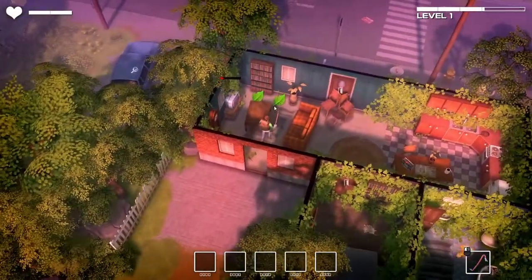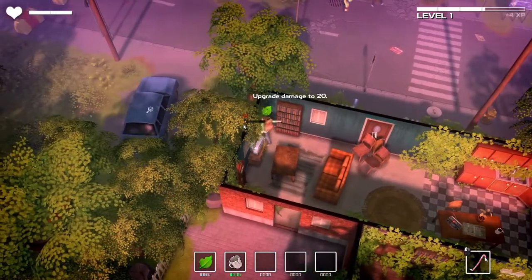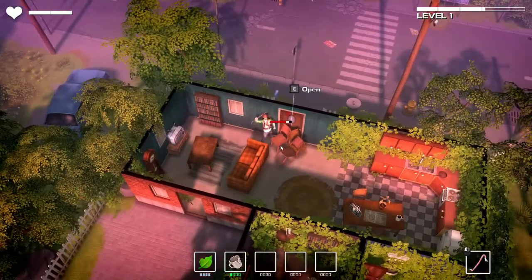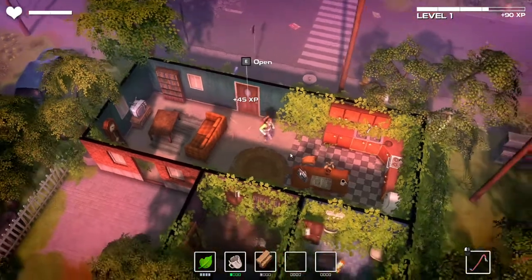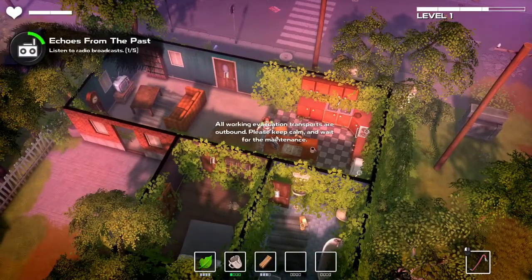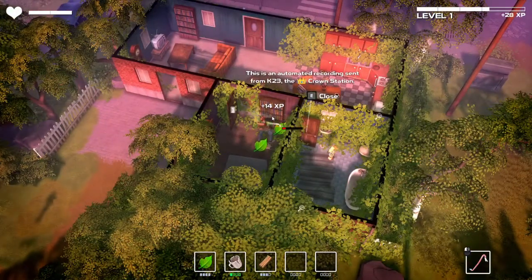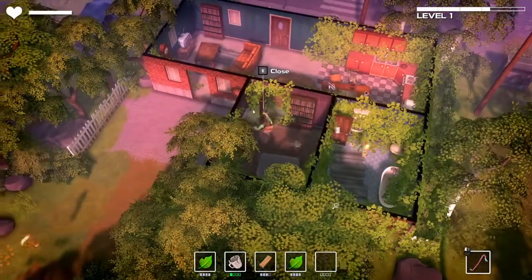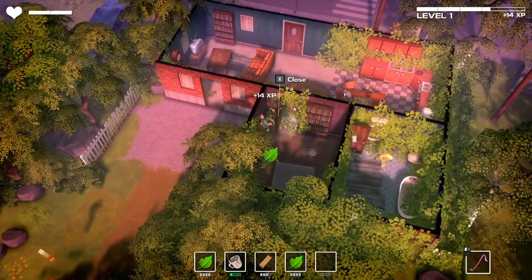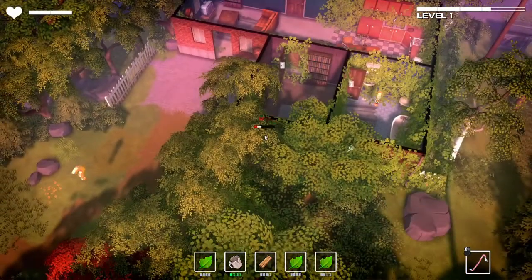And we're already halfway to level two. There seems to be some sort of audio recording going on over there. Let's go ahead and destroy these things. The recording says: 'All of the evacuation transports are outbound. Please keep calm and wait for the maintenance. This is an automated recording center, K-23, the Crown Station.' I think that based on referring to the authorities as the Crown, this is probably based somewhere in the United Kingdom.